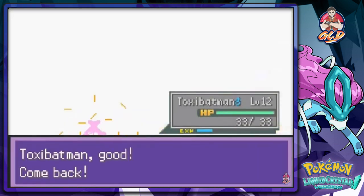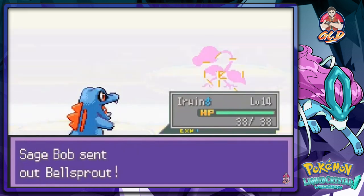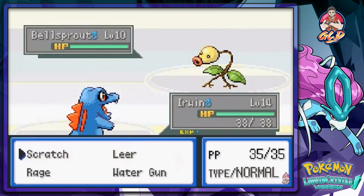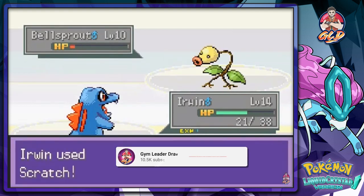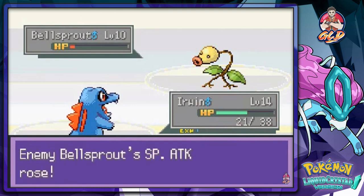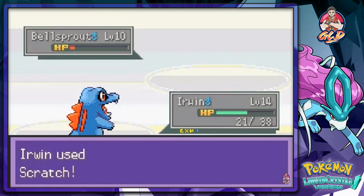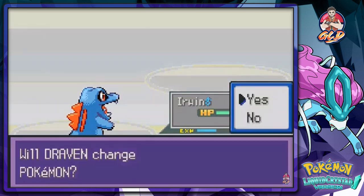Let's use Erwin this time. He actually learned Water Gun — it's not gonna do much but it's something. Let's go again with Scratch. These Pokemon are a little tougher when it comes to type advantage. One more Scratch attack and Bellsprout is defeated. He's coming out with another Bellsprout.